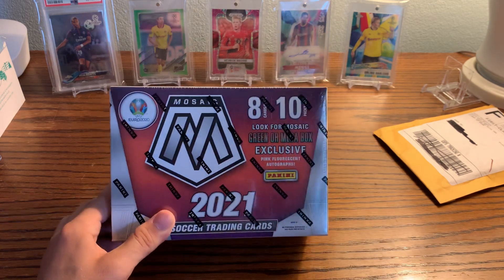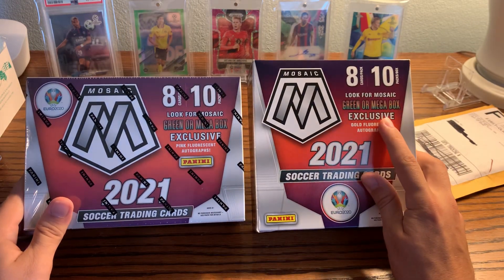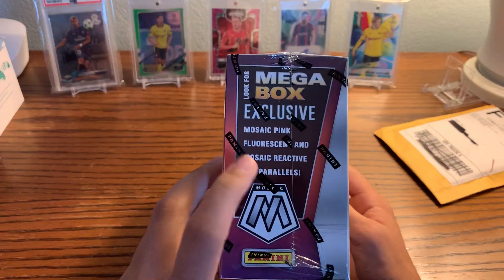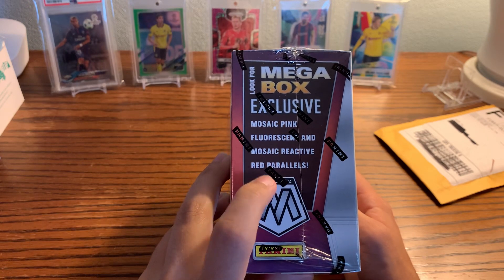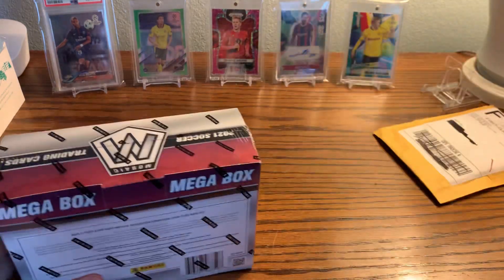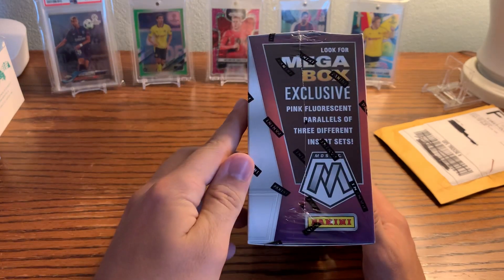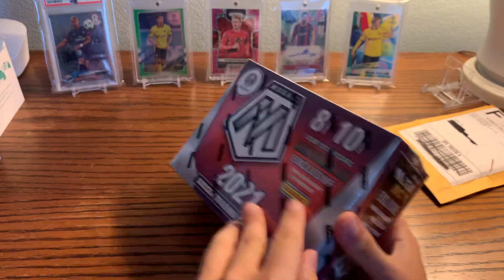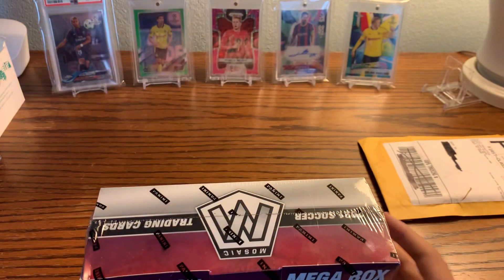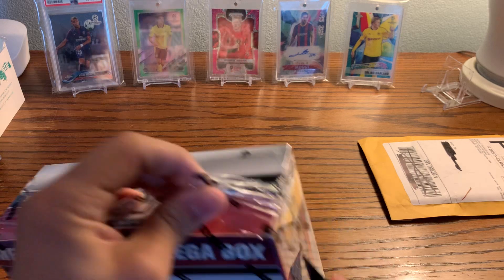This is the Target mega box — very similar to the Walmart version but slightly different. These have gold fluorescents, whereas here at Target you get pink fluorescents numbered to 10. It's Mosaic pink fluorescent and Mosaic reactive red — so instead of reactive gold you get reactive red. I personally think the gold fluorescents and gold reactive look better, but the red reactives look fine. The pink fluorescents are okay — they're not crazy but I'm still excited. And then I also have a little mail day that I'll do beforehand.